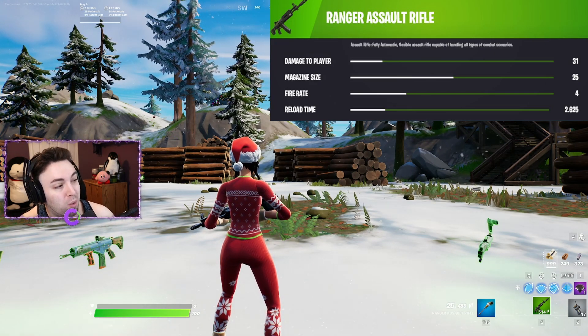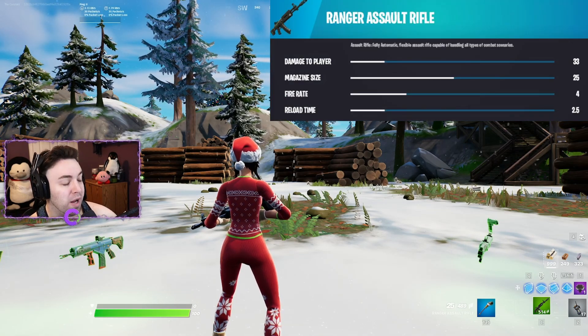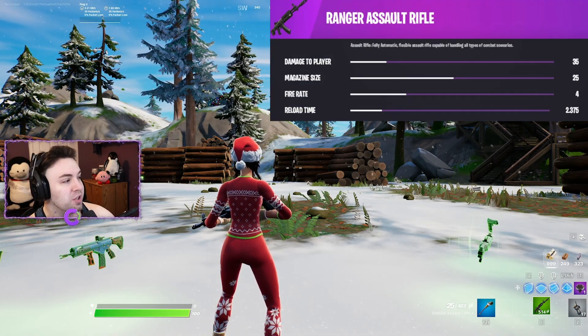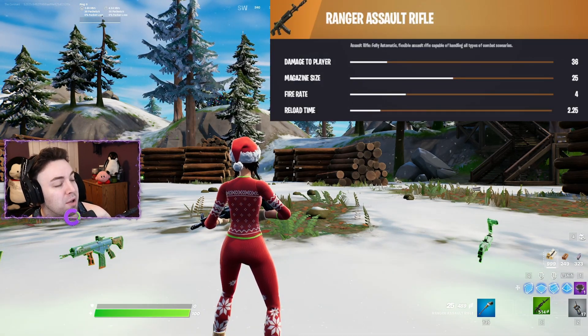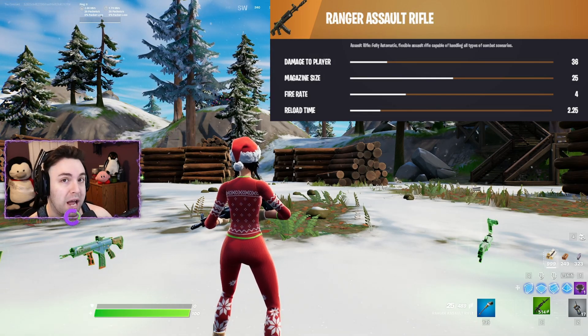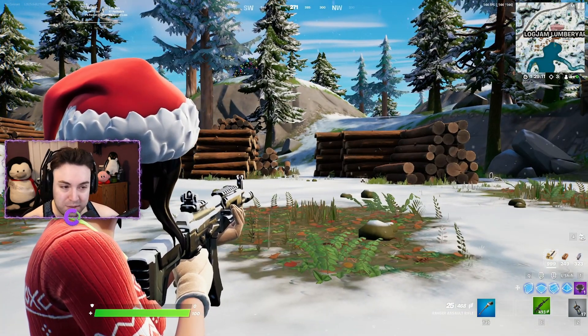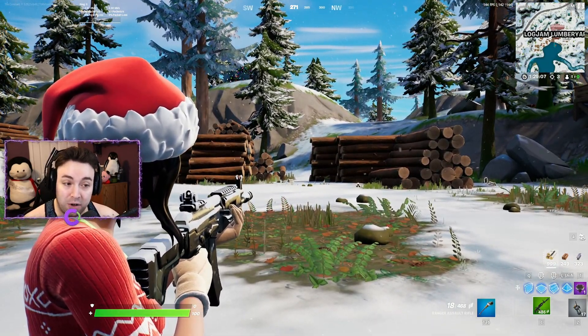The blue Ranger does 33 damage, the purple Ranger does 35 damage, and the gold Ranger does 36 damage. As the rarity goes up, the reload time goes down — it gets quicker. Overall the Ranger isn't bad; the fire rate and accuracy aren't that bad either, until you look at the other options.